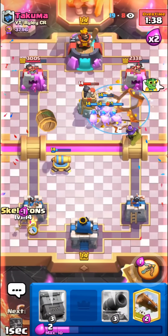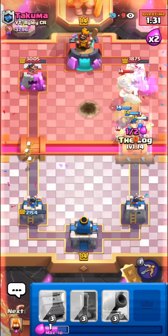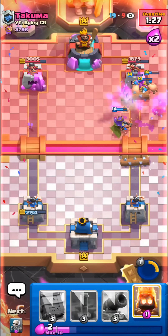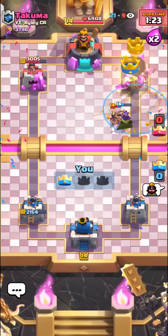We can fire spirit skellies. Really bad barrel placement. I think he has nothing - he's gonna goblins, we can log this. Oh let's go, queen is on tower! Let's go, easiest win of my life. Good game.